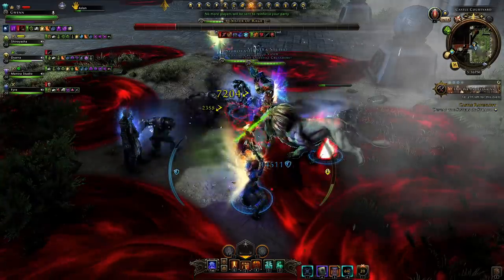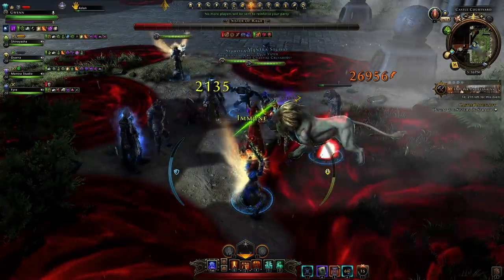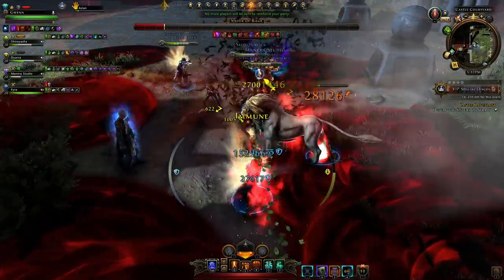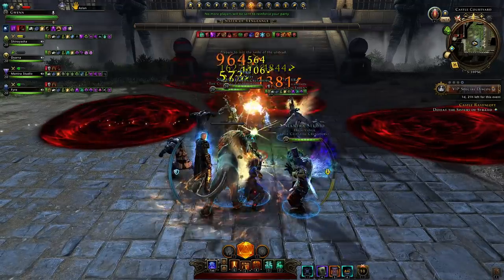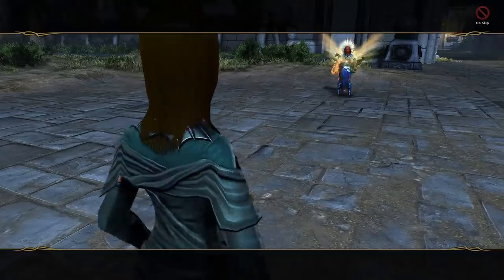If you receive the hypo with the four arrows pointing inwards on you, you need to immediately move to the outside of the platform where you have those light areas. Don't use any of your powers and it should go away without killing you. Once that's done, you kill the last sister. After you've done that, you get your cut scene and then you can proceed on with the dungeon.